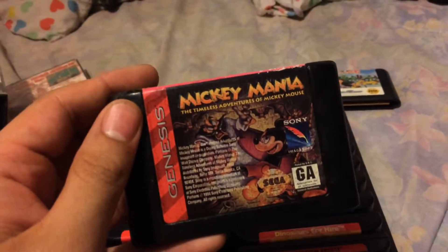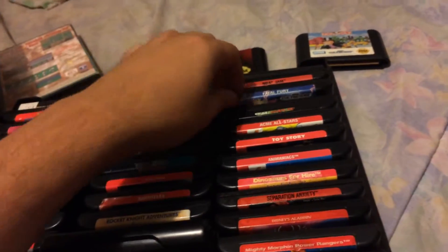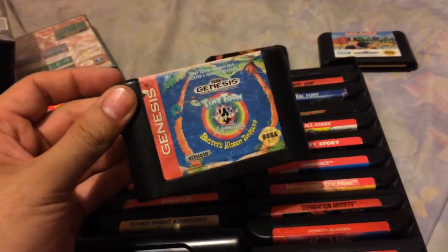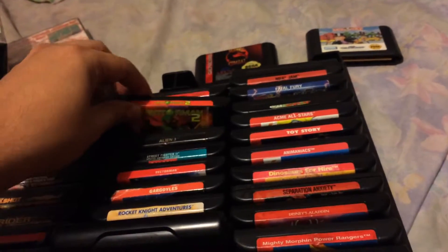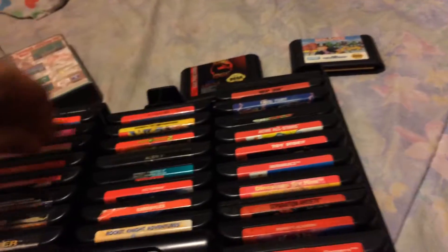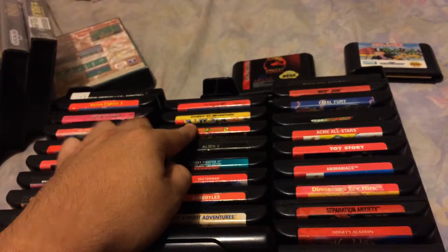Mickey Mania: The Timeless Adventures of Mickey Mouse. The Ren and Stimpy Show: Stimpy's Invention. It's a classic right here — Fatal Fury. Next: Tiny Toon Adventures: Buster's Hidden Treasure. Next: Vector Man 2. Next: Cool Spot. Next: Bonkers, which I think is a new one this year. Vector Man 2 and Bonkers — those are brand new.